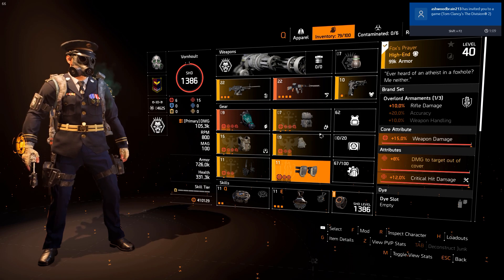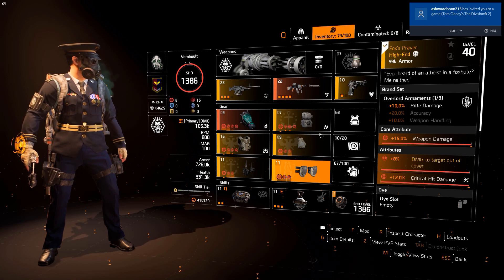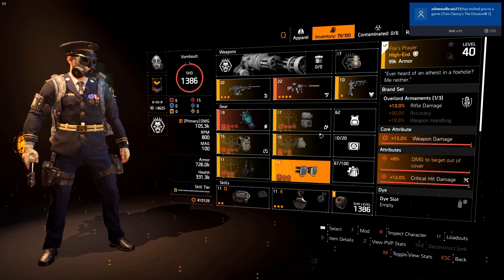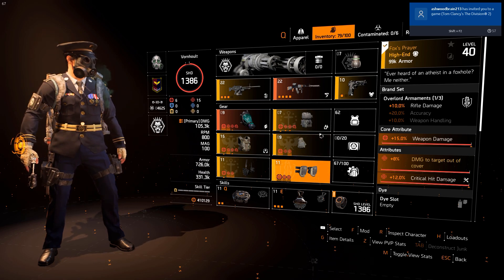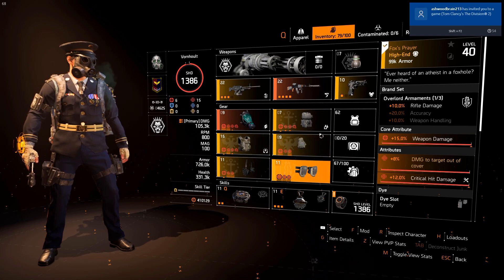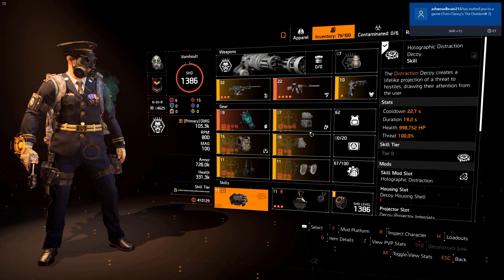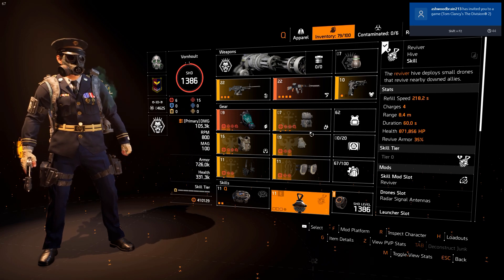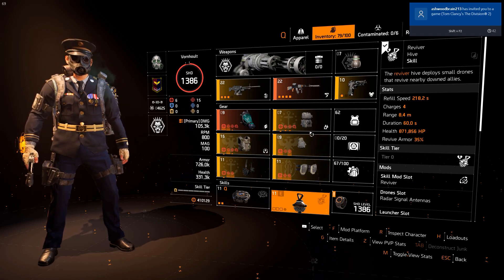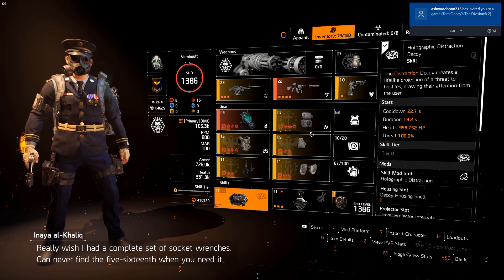In total we have around 60% weapon handling, which makes a really good difference. I'll show you some gameplay in a sec to give you a preview of how the Merciless performs with this weapon handling. For skills, I recommend using the Reviver Hive as a safe measure, and basically any other skill you want — you can go with the Assault Turret, Striker Drone. I'm having fun using the Decoy.